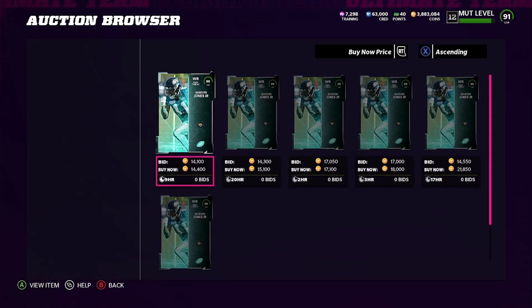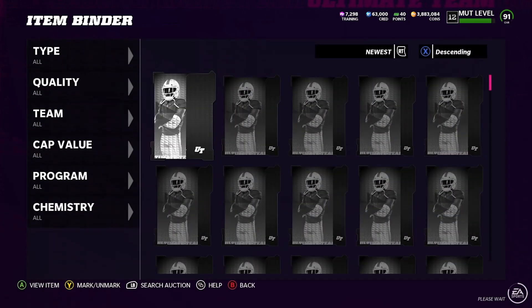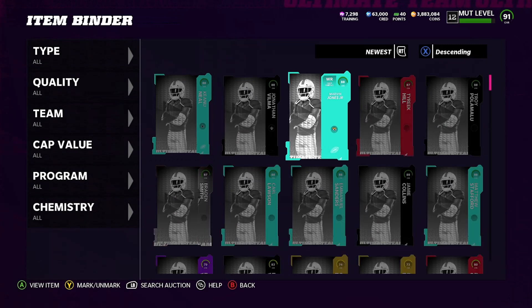Next one: legend Jonathan Vilma going for 16,000 coins — that's a W. Next one: Marvin Jones Jr. going for 14,000 coins — still a W because it's an 88, but not as big a W as we want.